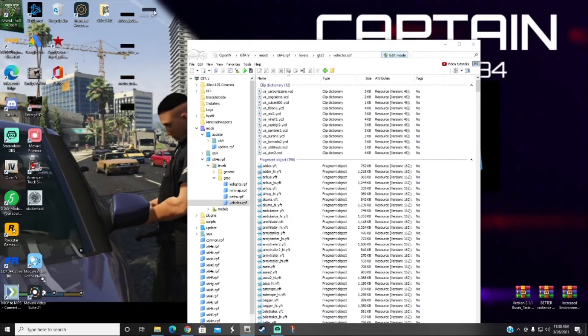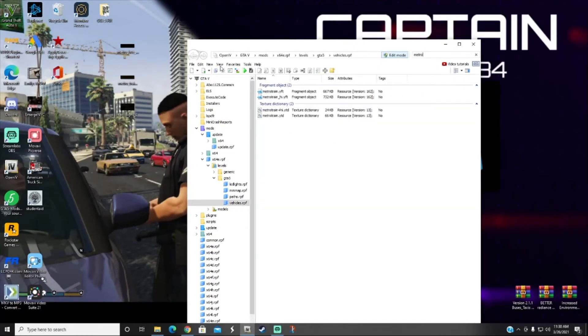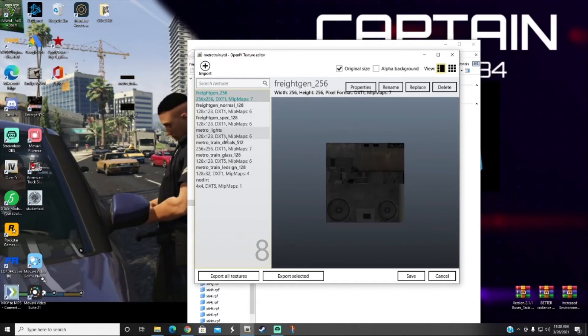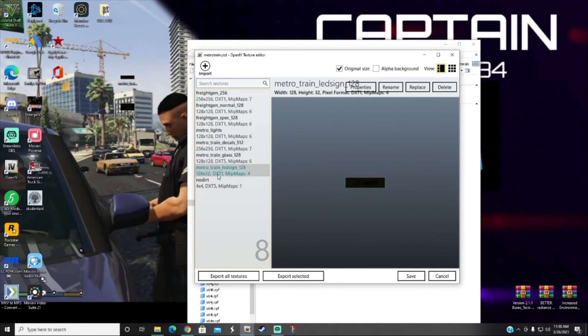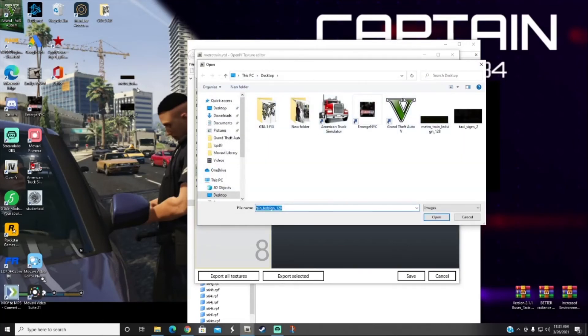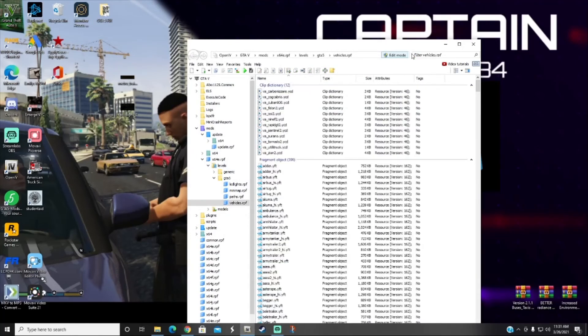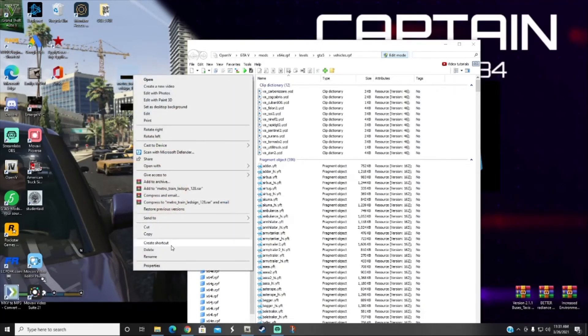Clear the search bar once airbus is done and delete that file from the desktop. For metro bus — we cannot find that one so go ahead and skip it. Next type 'metro' in the search bar. Find 'metrotrain.ytd,' double-click it, then locate 'metro_train_led_signs_128' in the list. Hit Replace, find the metro train file from the desktop, double-click it, it will go dim, then hit Save.